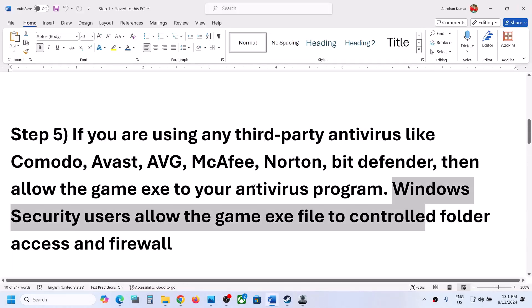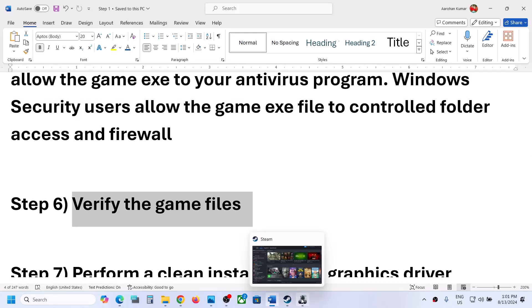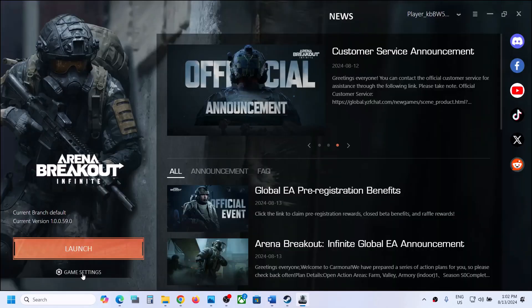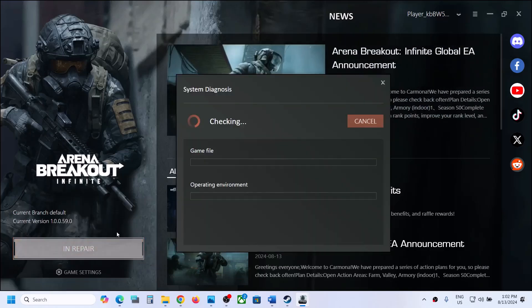The next step is to verify or repair the game files. Go to the launcher, click on game settings, and then click on repair. Once the repair is complete, launch the game.